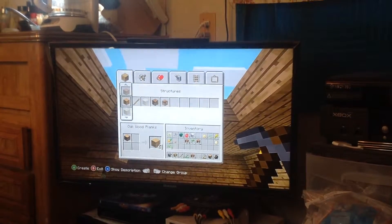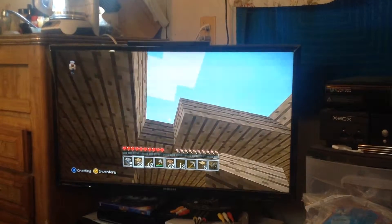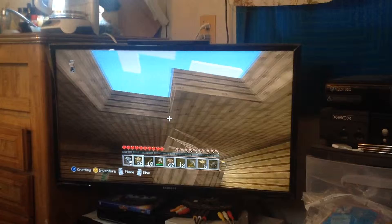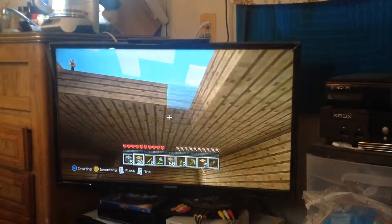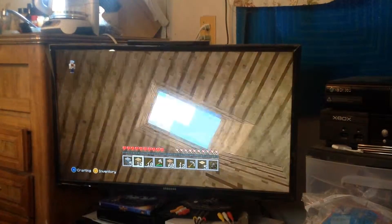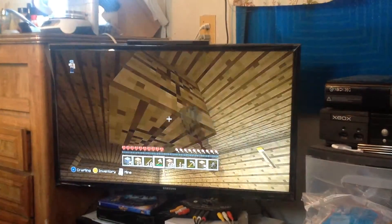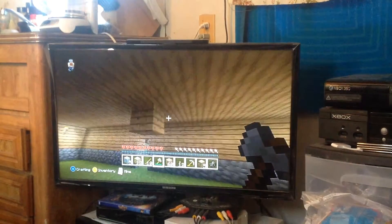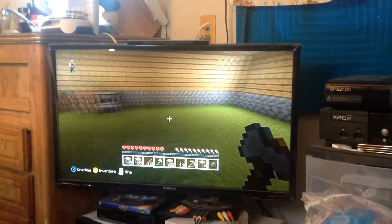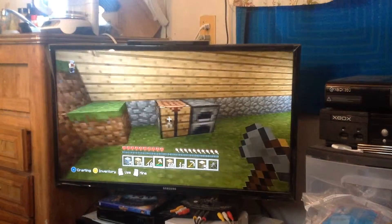Let's make some more oak wood planks. There is my basic house. I've got a pig in here still and that's okay. I'll probably end the video once I get the roof built and we'll do another one after this — this video isn't too long either. I just realized, let's get a door real quick and then I'll end the video so you can see a complete house in this one.